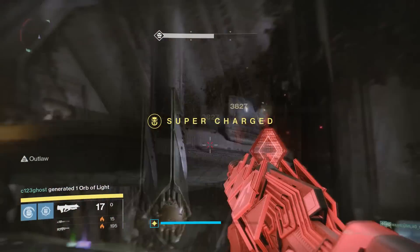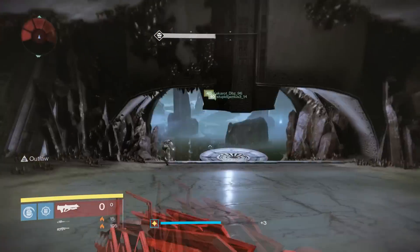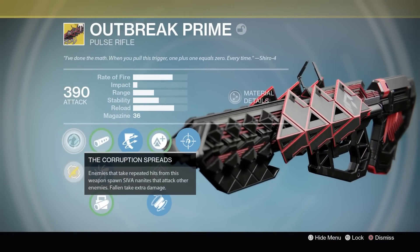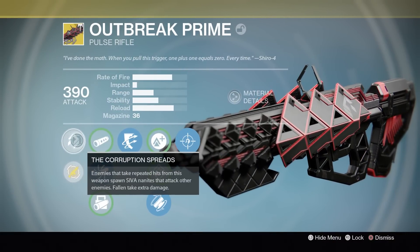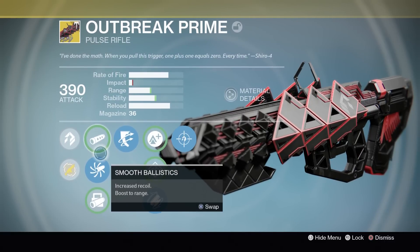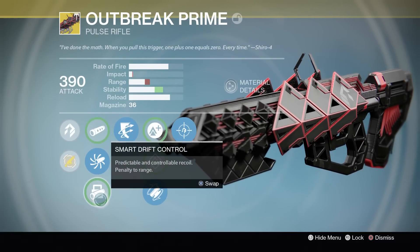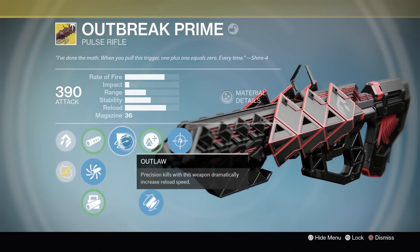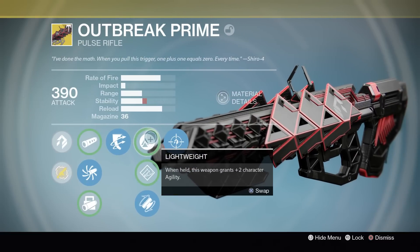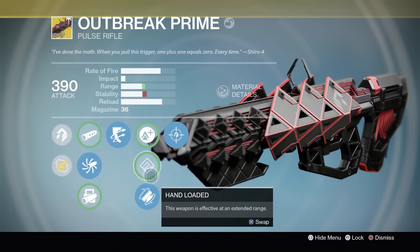And guys, we have some very interesting results. So without further ado, let's get started. Now the reason we're testing out the Outbreak Prime and the reason it's good against bosses is because of the Corruption Spreads perk. This makes it so that after repeated hits on the same target, nanite swarms will appear and damage that same target or other very close by targets, doing just extra damage when compared to any traditional pulse rifle used in the same way.